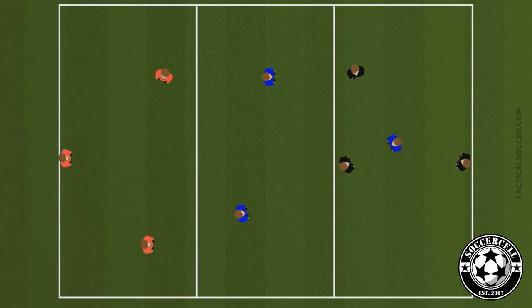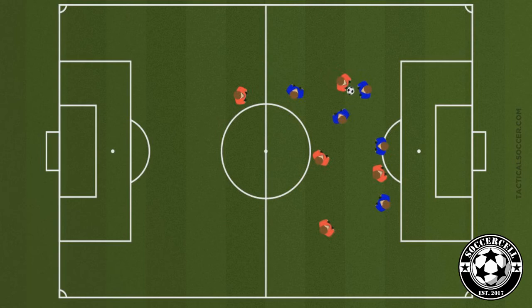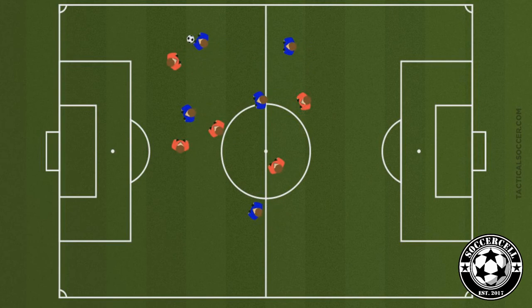If you want to make it easier, ask for more passes from the attackers. If you want to make it harder, make the area bigger. The last part of our session is a small-sided scrimmage. We suggest playing 5v5 to keep all the players engaged, and no goalkeepers, because we should be using small goals to encourage accuracy.